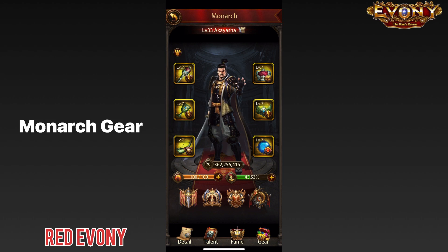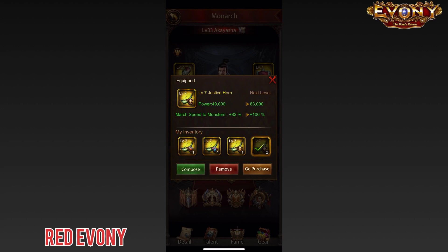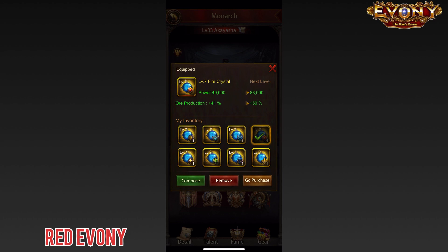Let's look at monarch gear. There are two types to consider for gathering. First, the horns: out of the four, you only really need the March Size Capacity Horn and the Troop Load Horn. The March Size Capacity Horn increases your march size so you can send more troops out to gather. The Troop Load Horn lets you reduce the troops needed if your march size is already sufficient. Next, look at the bottom four crystals — these give you a boost to gathering speed, so you want those equipped when sending troops to tiles.